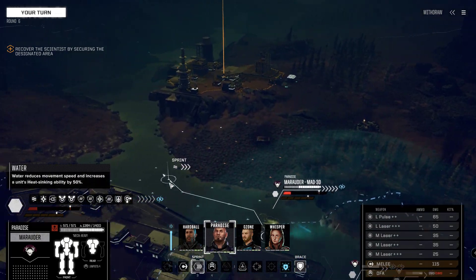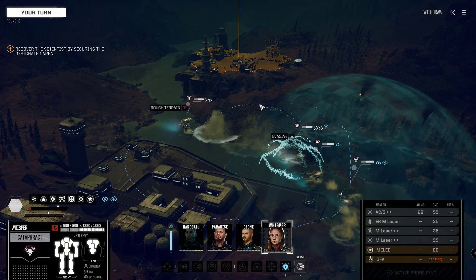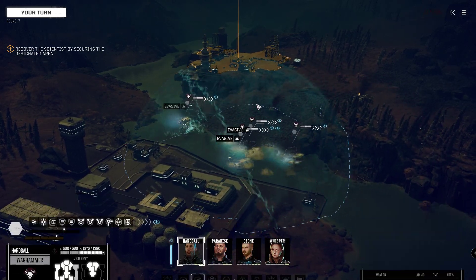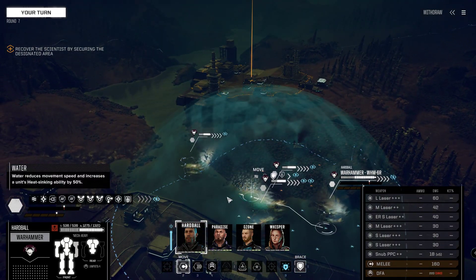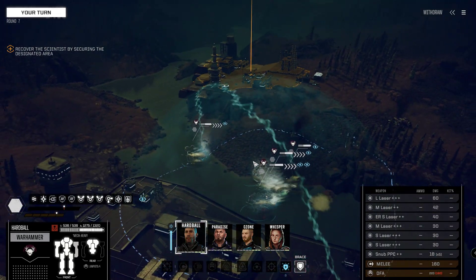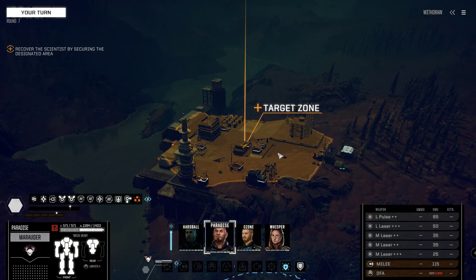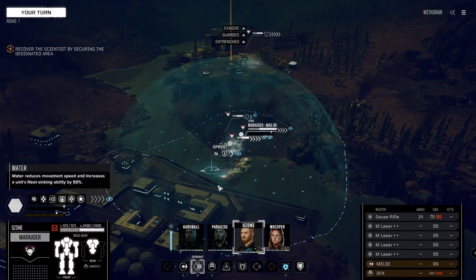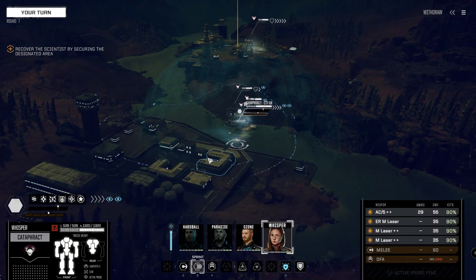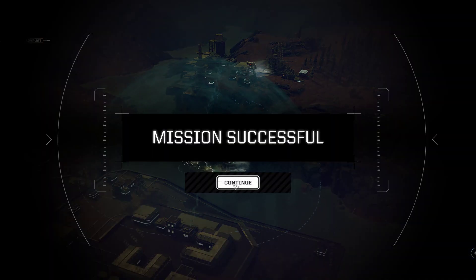Let's sprint ahead into the water. We just stand in the water right now. That way we also won't leave any footprints — not that that would be of any relevance. Let's just stay here in the water. You jump up there and show the lady the paradise. The others can stay in the water for maximized heat sinking. But we don't need it anymore because the mission is won.